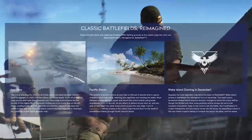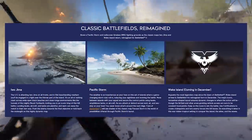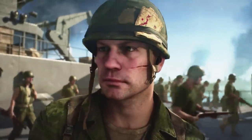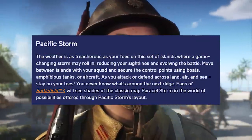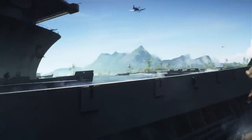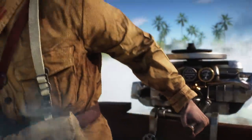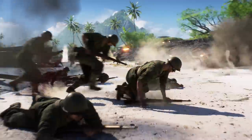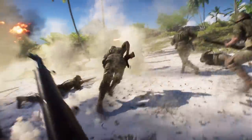We see all three maps in this trailer. First is Pacific Storm, which could be the Solomon Islands, but on the website it's just called Pacific Storm. It's a set of islands where game-changing storms may roll in, reducing sight lines and evolving the battle. Move between islands with your squad and secure control points using boats, amphibious tanks, or aircraft across land, air, and sea. Fans of Battlefield 4 will see shades of the classic map Paracel Storm, which was one of the better maps in BF4, with intense waves you could go over in boats. So if they can replicate that in Battlefield 5, bring it on.